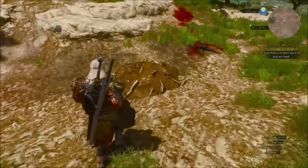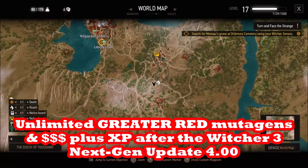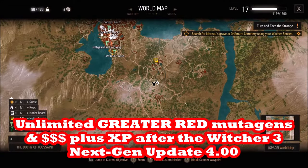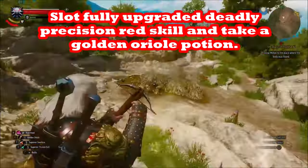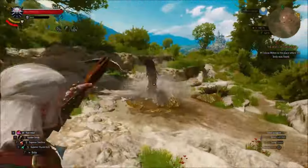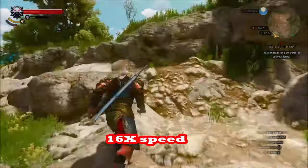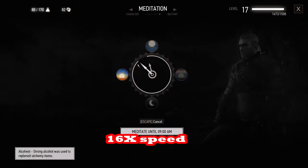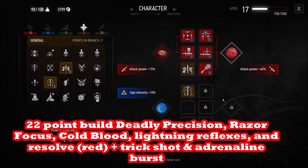This nest is in Toussaint in the Blood and Wine expansion. This is actually a level 17 Geralt that I'm showing you. He's taking no damage because he is using Golden Oriole. We're also using the crossbow because we're using the deadly precision build.